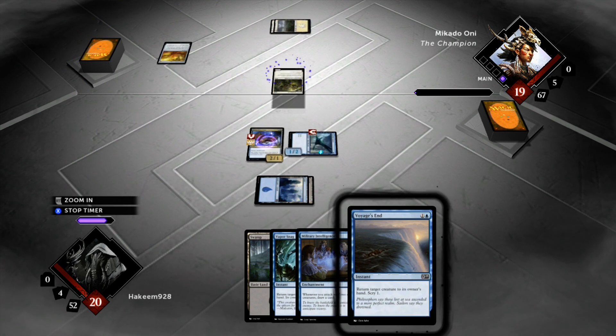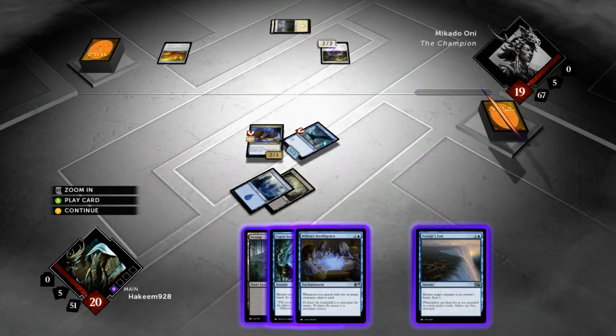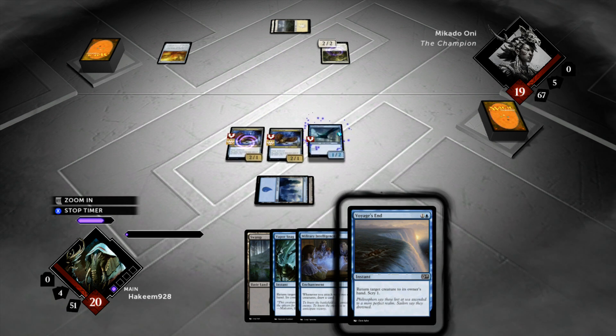He's just playing mono-white by the looks of it, and he drops a Jonah's Pride Mate — 2-2 — and whenever he gains life he can put a plus-one, plus-one counter on it. So I picked up another Strix, and I'm going to get it into play right now before Military Intelligence to advance the board further. I've got 6 power in the air at this point.